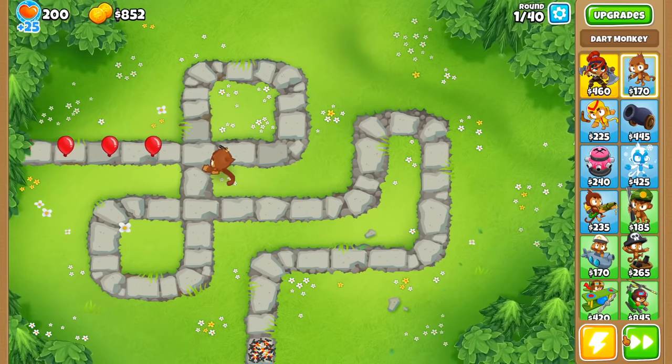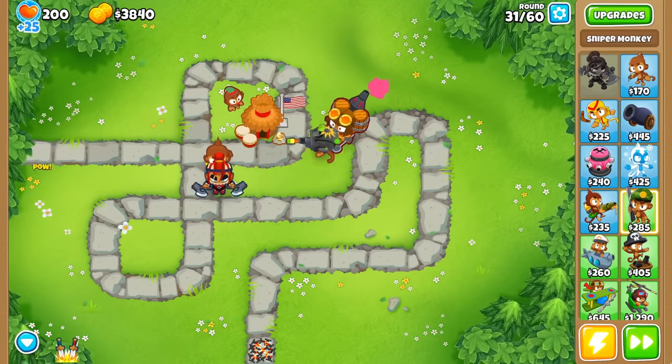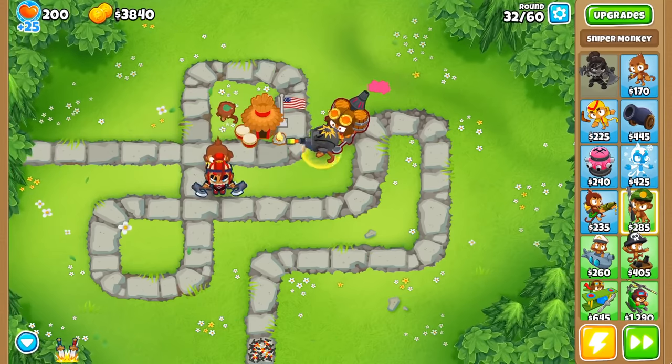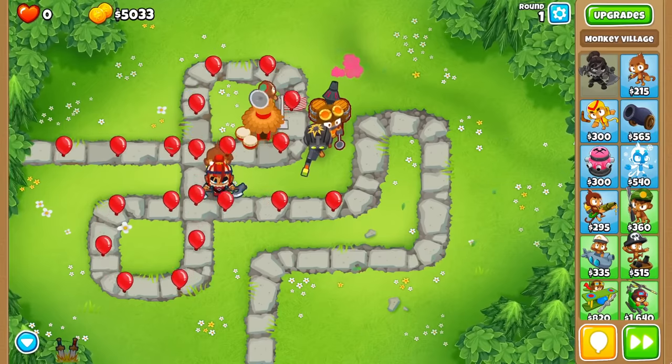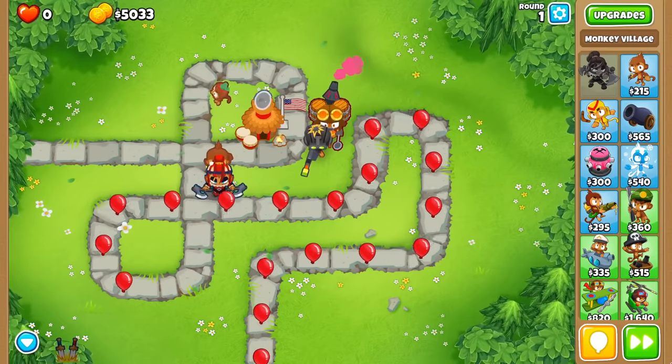Bloons TD6. A simple game of monkeys popping balloons, but after playing a bit, the game is just too easy. You get money so fast that it becomes a cakewalk, so what could we possibly do to make the game more difficult? After thinking for a bit, it hit me. Why not make our towers unable to do damage? Is this even possible to beat? Well, let's find out.